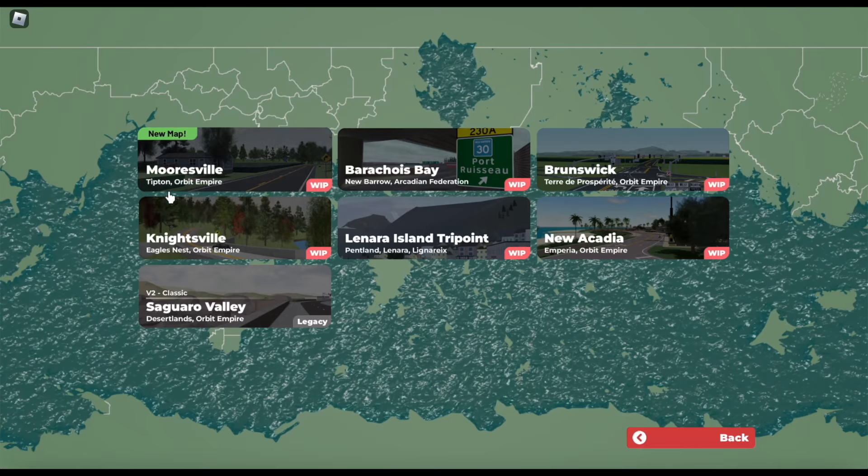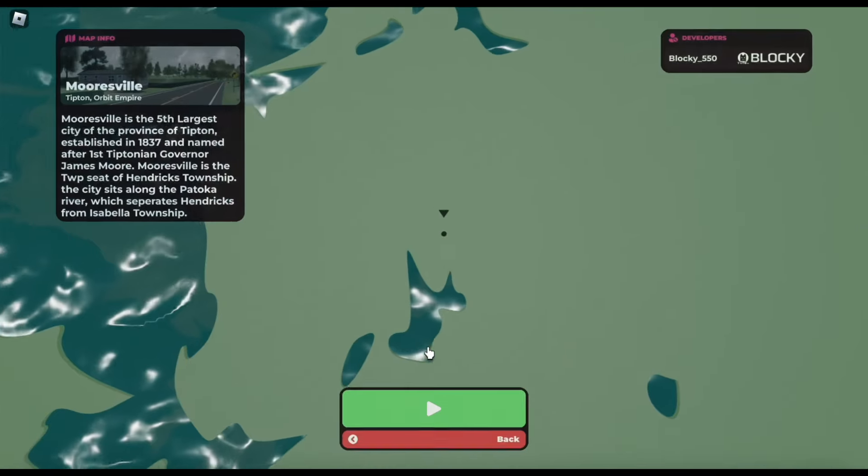Alright guys, this is the map right here — it's called Mooresville. This is the brand new map that just launched. I have no idea why they renamed Orbitra to Telus Map. I kind of like the Orbitra name better because it makes more sense — it's more of a customized Project Midnight map and more realistic.